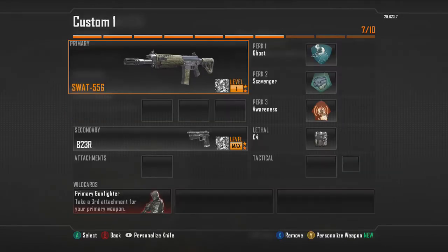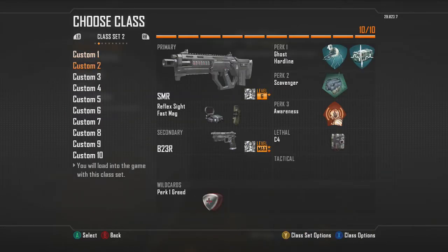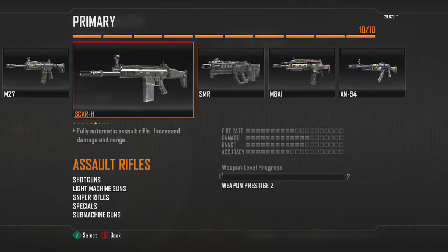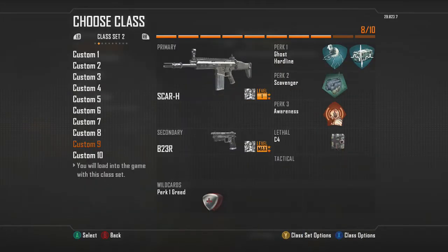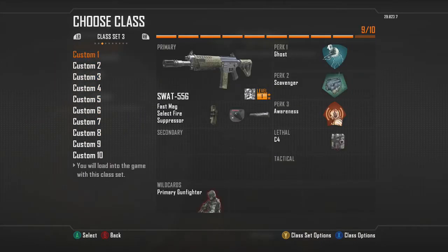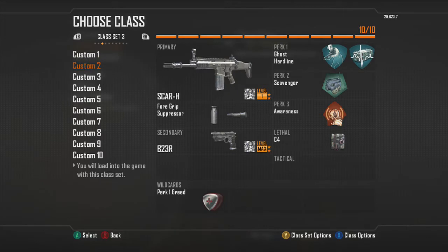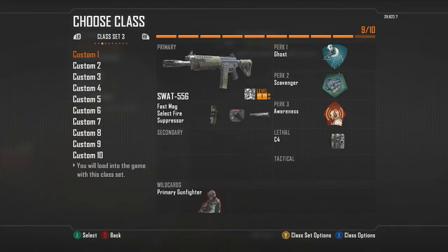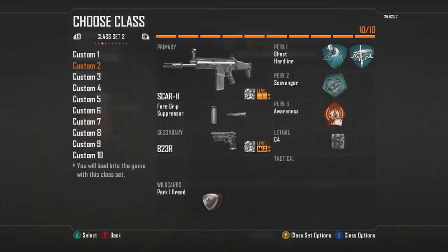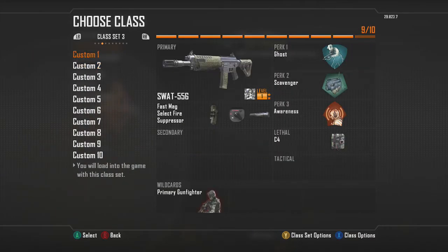Prestige it, and then you prestige this one too. Now look — that still has its attachments, and that still has its attachments. This is the glitch, guys. You get to keep the attachments you had on it. You create a class in the first class set and then create the same one in class set 3, and you get to keep those attachments.